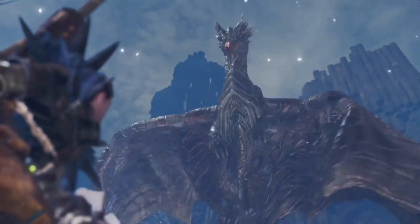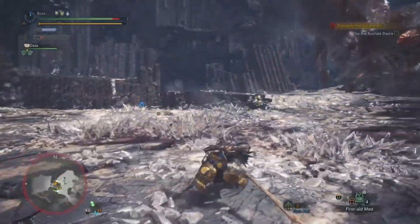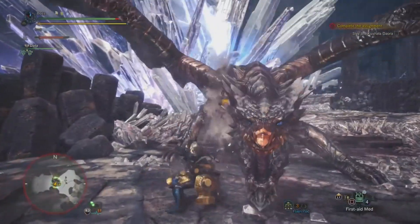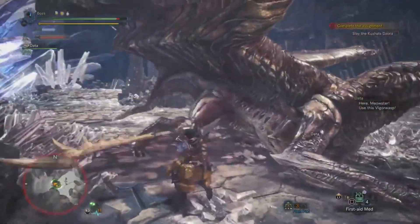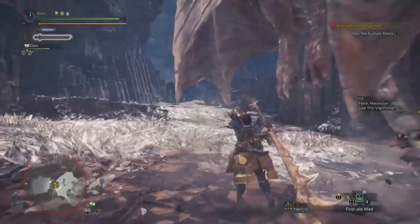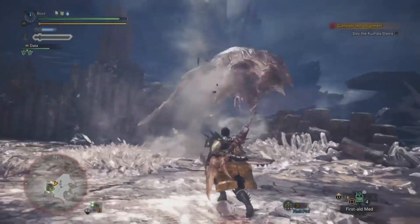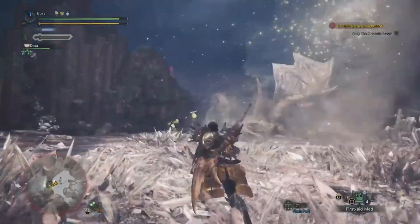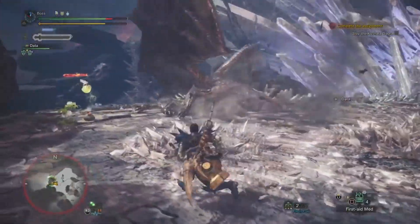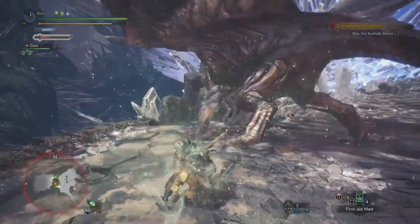Many of you might be surprised to see Kushala Daora this high up on the list, but Rise made Kushala Daora an actual fun fight. It's not as infuriating as it used to be, which is why it's moved higher up. Kushala Daora would have been like top 80 or top 90 before, but now it's definitely in the top 60. What made Kushala Daora annoying? The wind — it constantly pushes you back, which for someone like me who uses long swords, hammers, and great swords, is very annoying. But now it's so much fun in Rise, and I'll definitely be facing it more often.